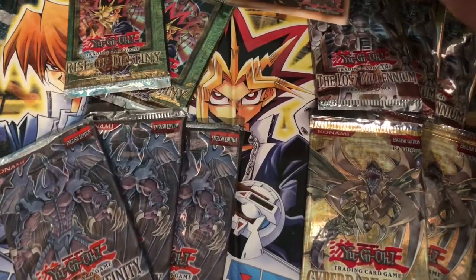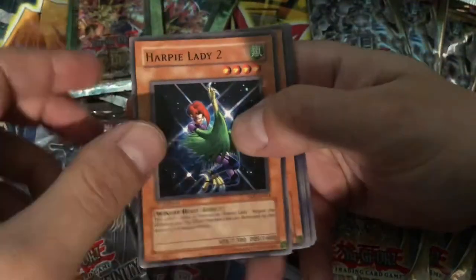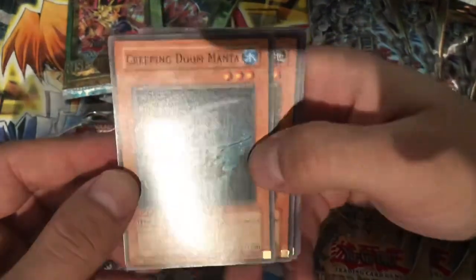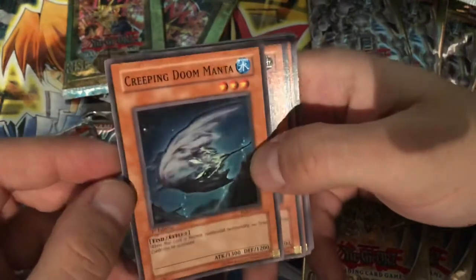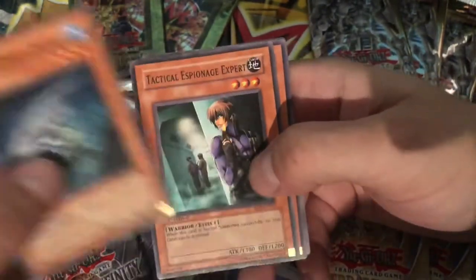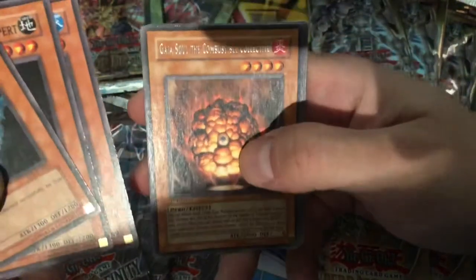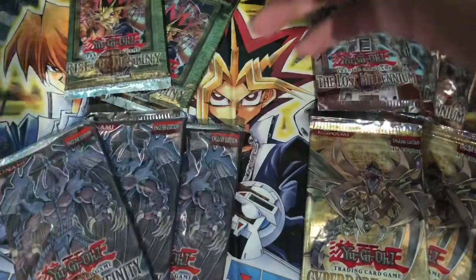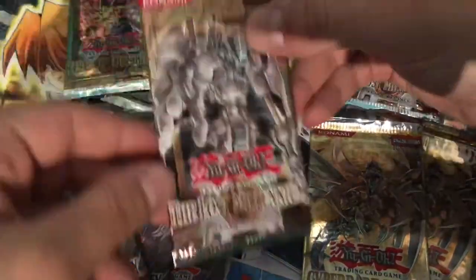Let's see if the heart of the cards doesn't lie with one of these Rise of Destiny packs. Heart of the Lady too — awesome, I haven't pulled her yet. Put her aside. With Creeping Doom Manta — a creepy card for the spooky month. Tactical Espionage Expert, Nightmare Penguin — another awesome spooky card — and a Gaia Soul the Combustible Collective. Another rare: Malice Dispersion, Eagle Eye, Furin Kazin, and Moki Moki King. Some of these RDS back cards are kind of coming out damaged.